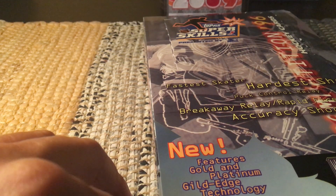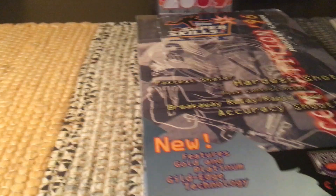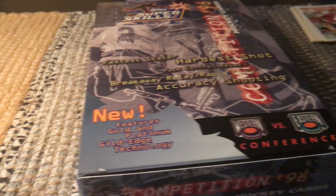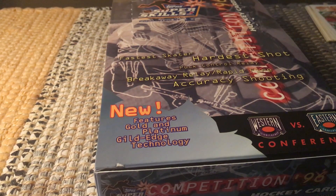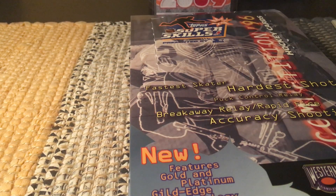It's a box that focuses on the fastest skater, hardest shot, puck control, relay breakaway, and shooting accuracy. It also focuses on the All-Star Game — you can see the All-Star emblem right there. In the bottom left-hand corner it says 'new features: gold and platinum guild edge technology,' so this is the latest technology as of 1995-1996, about 22-23 years ago.